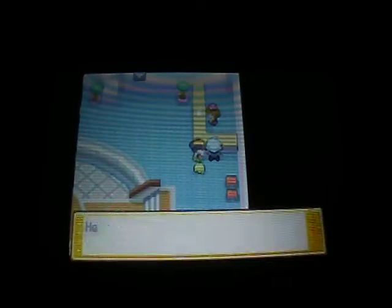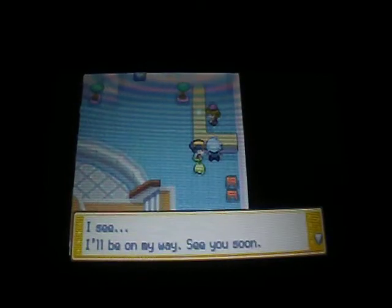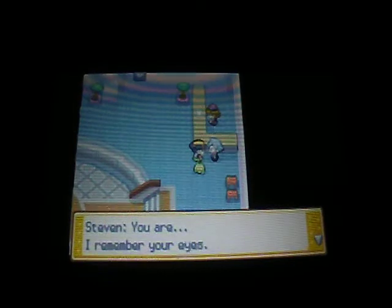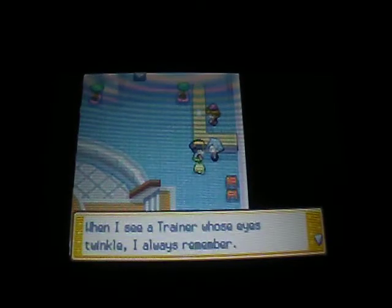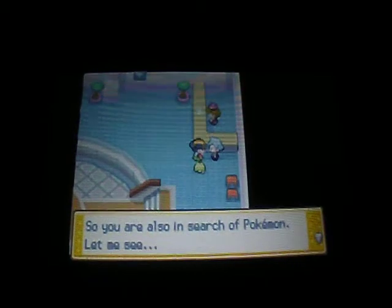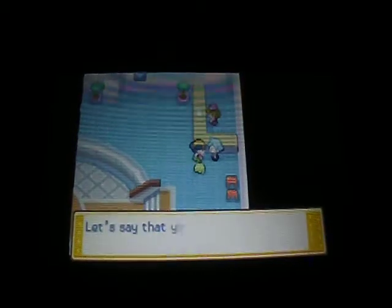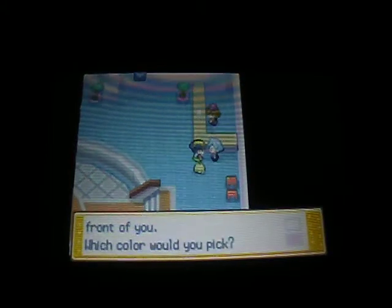Once you've gone inside, Steven is right there. Talk to him. He says hello, notices you, and says: 'I remember your eyes. When I see a trainer whose eyes twinkle, I always remember. You have a Pokedex — you are also in search of Pokemon. I think I can help you with that.'